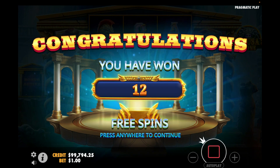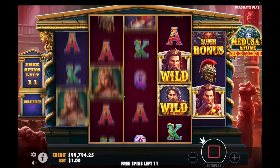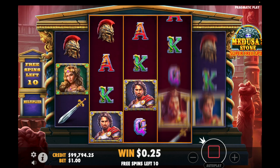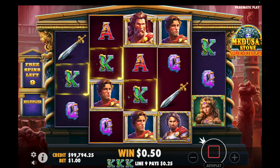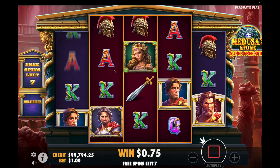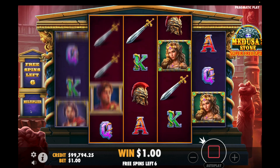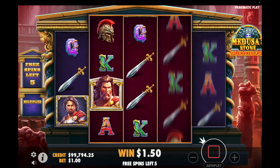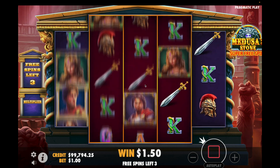When the Medusa spin is active - you just saw it there - the characters turn into wilds. They do the same in the free spins mode on these three center reels when the Medusa spin triggers. They carry a multiplier of up to times eight in the super free spins. Any of the wilds that are used in a win get stored here in the global multiplier.